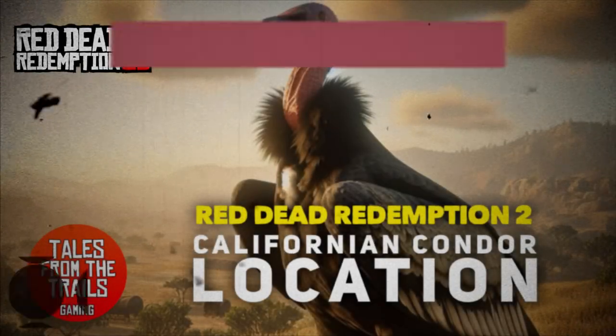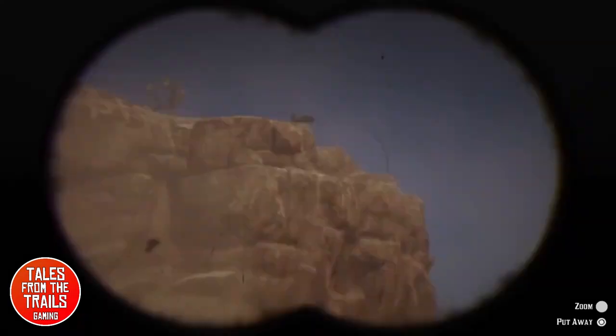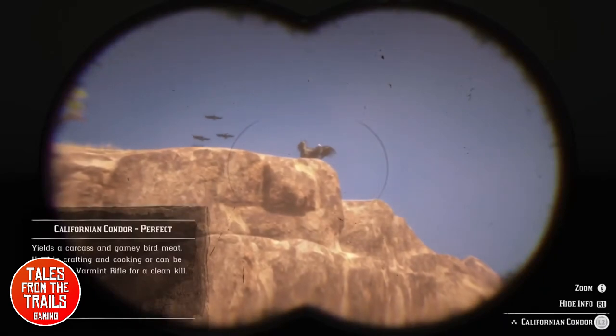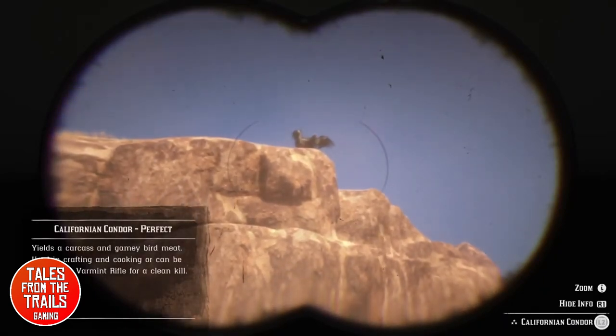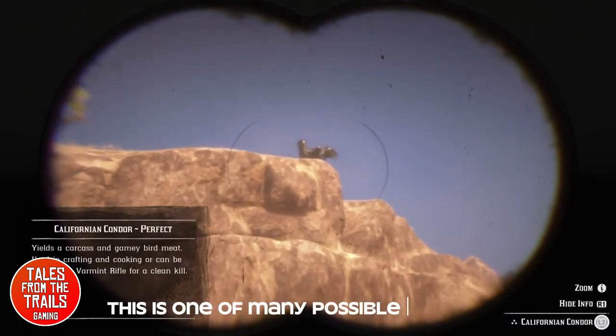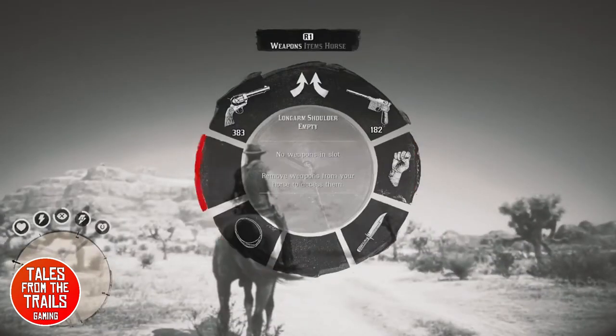Hey everybody, Vicky here from Tales from the Trails and this is a location video for the Californian Condor in Red Dead Redemption 2. This is in fact one of those condors. They're a massive bird. They will often be stood on rocks and even signposts in New Austin with their wings outstretched, as this dude was doing.